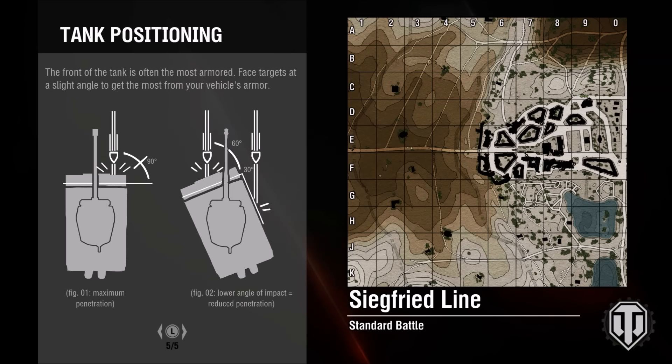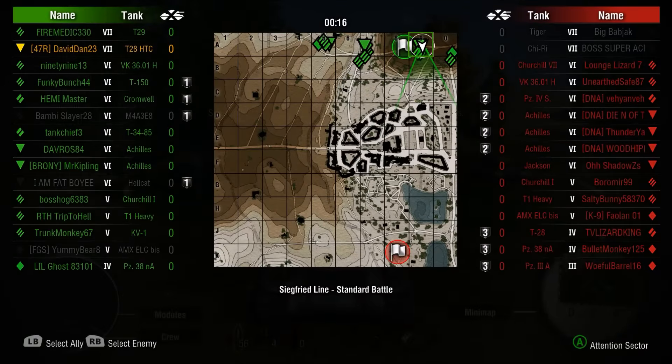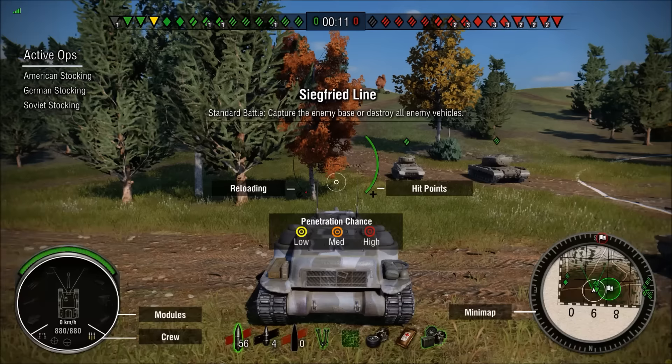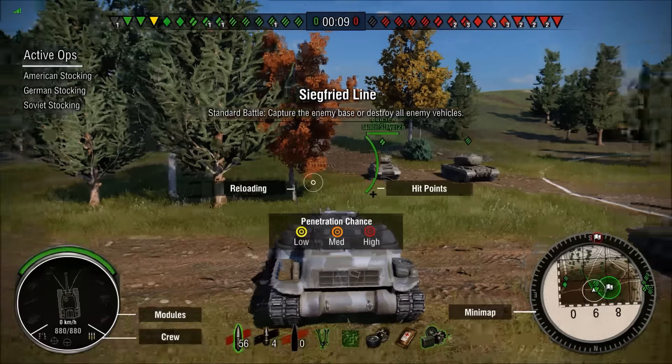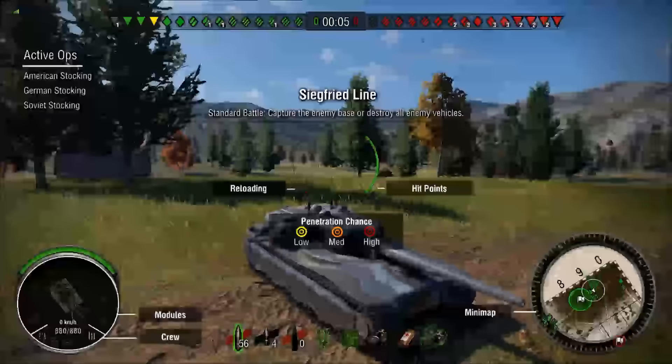I understand that the traverse speed going left and right in the tank is not the greatest, but what I did was I took out the crew that came with it, reassigned it to another tank, and put one of my better crews in here to compensate for some of the deficiencies. This tank does have really good frontal armor, and the weak spots are going to be the two turrets on either side of the tank and the viewports on the roof.